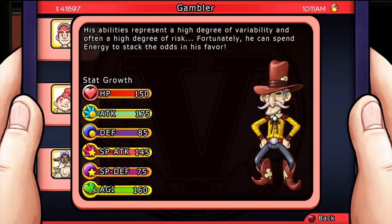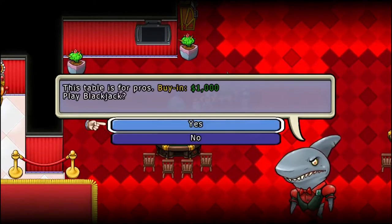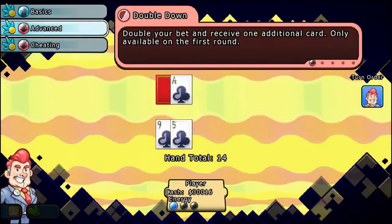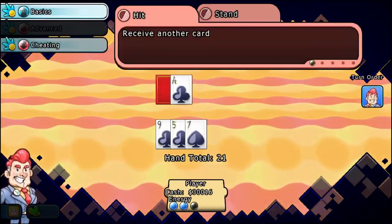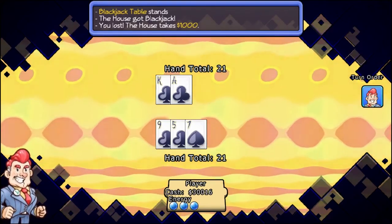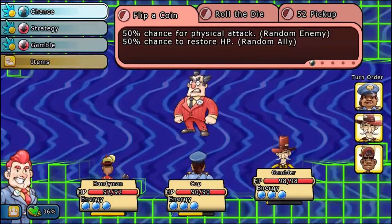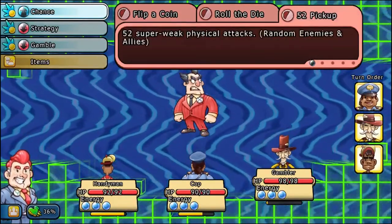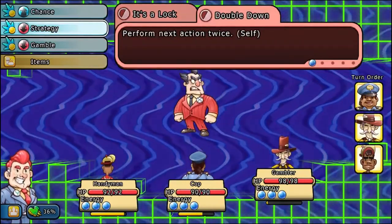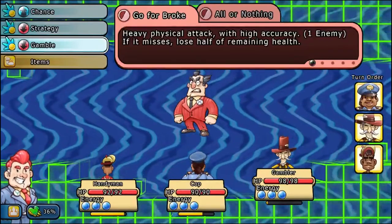This citizen is the Gambler. His abilities represent a high degree of variability and often a high degree of risk. Fortunately, he can spend energy to stack the odds in his favor. His talent is that he can use the high roller tables at the casino to buy in for $1,000 rather than $100 — you may be able to get some extra money, but sometimes you can't. In combat, you're going to want to make sure you get his Lock-In ability so you can get high percentage accuracy. When you get 100% accuracy, you can then gamble to make sure you get that extra boost to the heavy physical attack without missing and losing health.